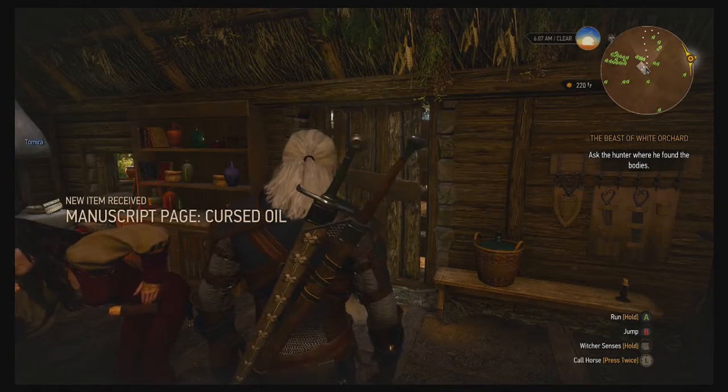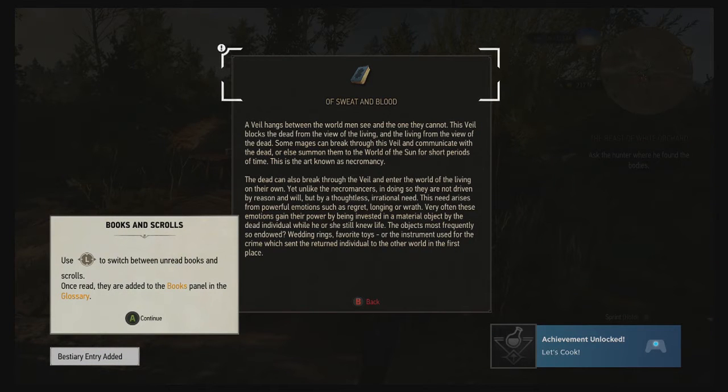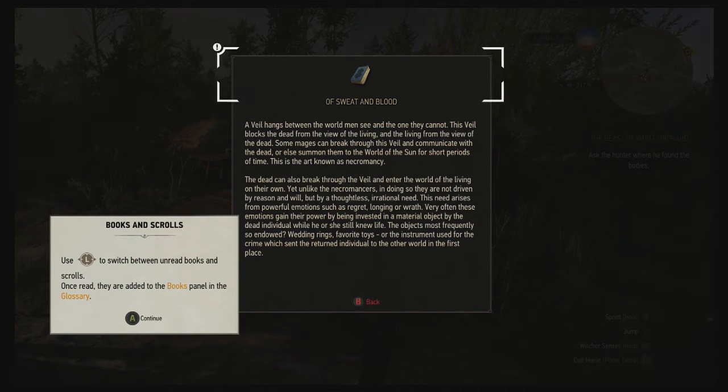We got a lot of stuff from her. Another veil — these games are all about the veils. A veil hangs between the world men see and the one they cannot. This veil blocks the dead from the living and the living from the dead. Mages can break this veil and communicate with the dead — this is known as necromancy. The dead can also break through on their own, driven not by reason but by irrational need — arising from powerful emotions like regret, longing, or wrath.